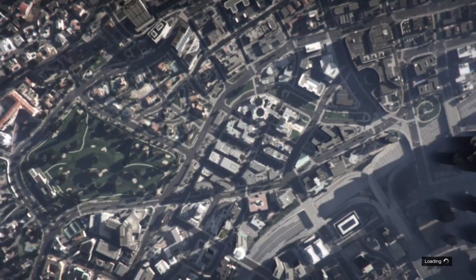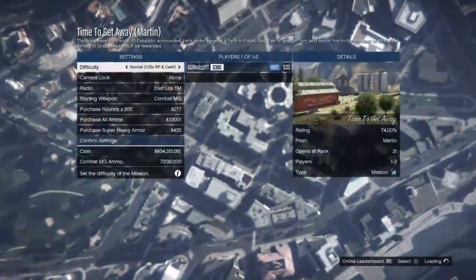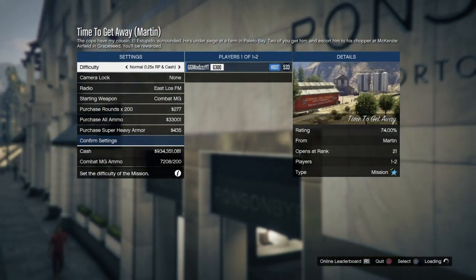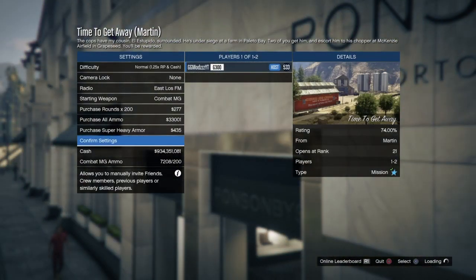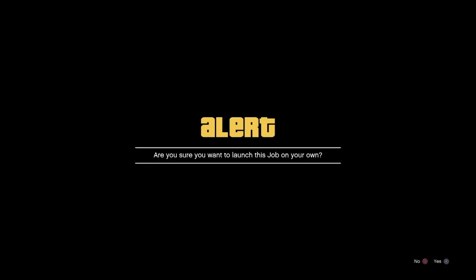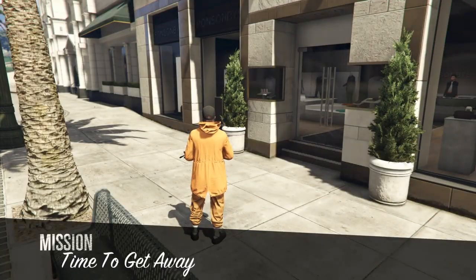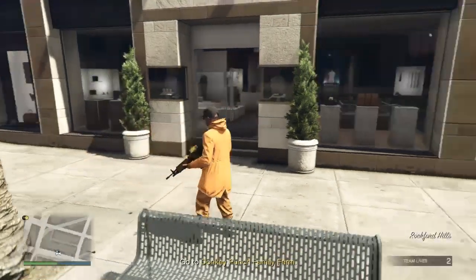You guys can start this up with a friend — it's completely up to you — but I'm going to start it up on my own. Now when you guys load into this mission, you should see that you're not in the CEO outfit, which means the glitch is going well. As you can see I spawned in this outfit, not the CEO outfit.